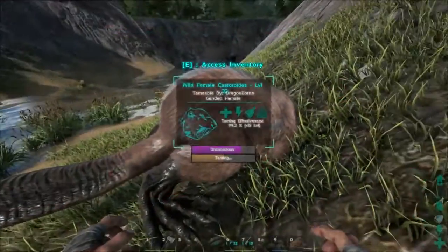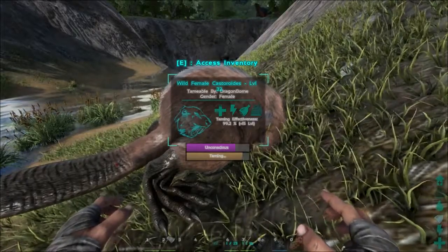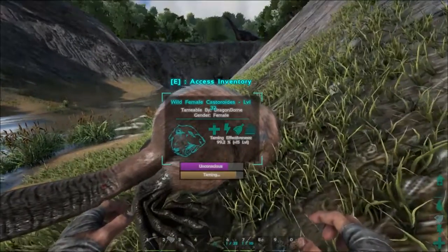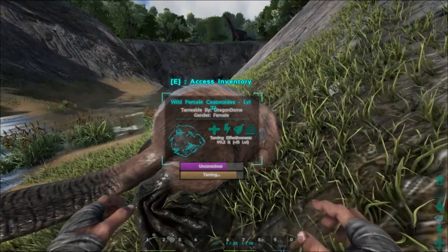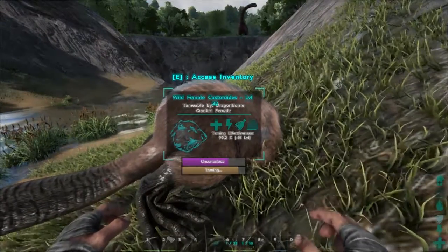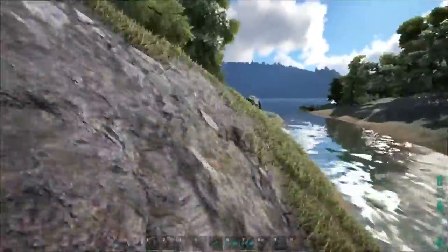And then you'll be able to see how high it's going to go. Items on the Castoroid — stone, thatch, and wood — are actually reduced to 20% of their natural weight when on a player. That is very good to know. It also acts as a mobile smithy, and you can actually make all your items on it. So we'll do quite a bit of testing on this. One more bite and it should be completely tamed and we can start that testing.